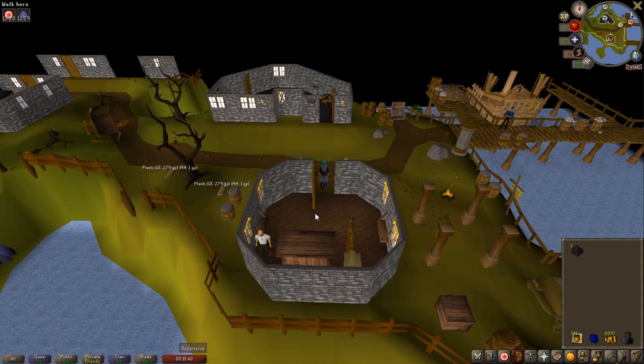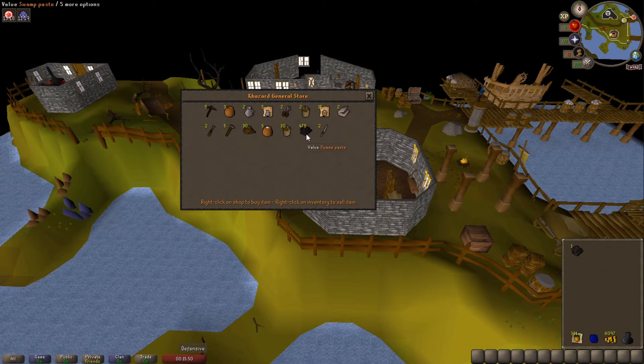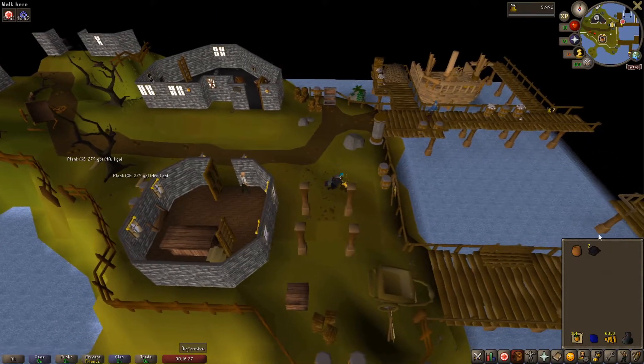Once you're in Port Cazard, go to the General Store just west of the docks and trade with the shopkeeper. If you brought your 43 GP, buy one swamp paste — it may cost more depending on how much has been bought from the store, so if it's not at the max stock of 500, hop worlds to find a fully stocked one and buy it for 43 GP. The pot of flour is what you'll need if you picked up swamp tar. Use the pot of flour on the swamp tar to get raw swamp paste, then use it on the fire to get swamp paste.